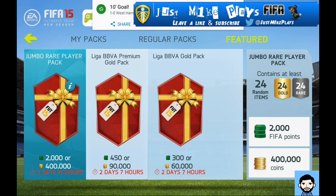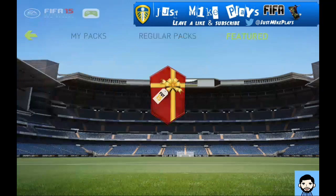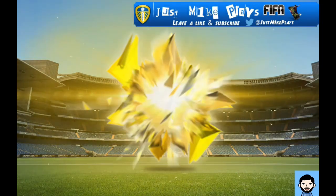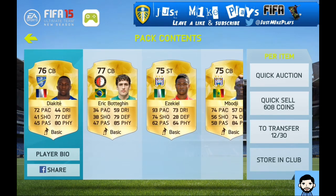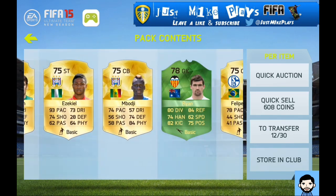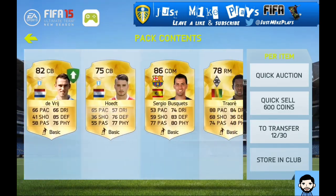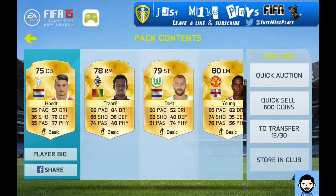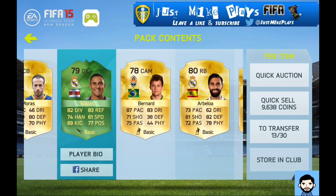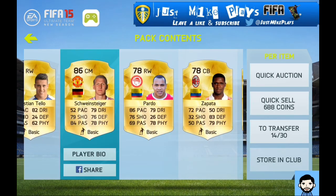Obviously I've got a bit of a head start — sorry Liverpool fans, it's just scored — but yeah, obviously I want to build the best team I can, and I kind of want to do it in the most honest way that I can. I'm going to be selling all those players off that I've got, and then hopefully going to have enough coins to build it. If not, then obviously I'm going to have to play online and get some coins that way and just trade my way as best as I can to get these ultimate players.